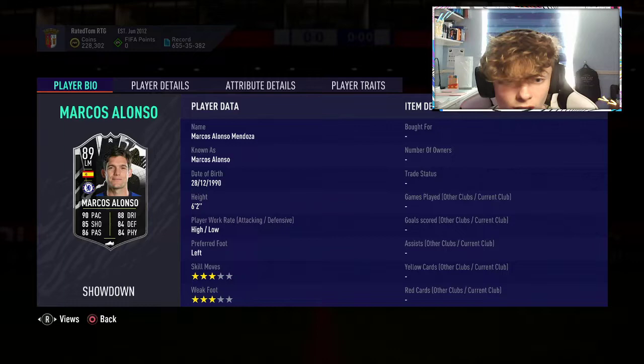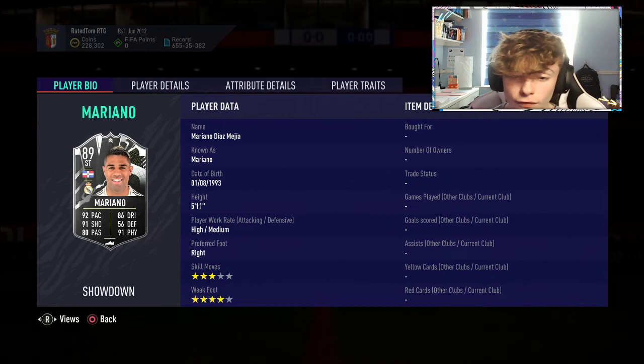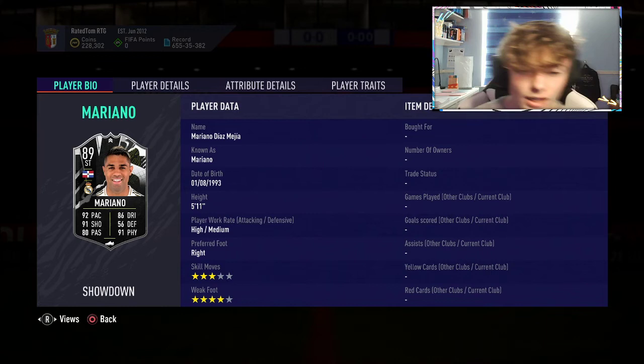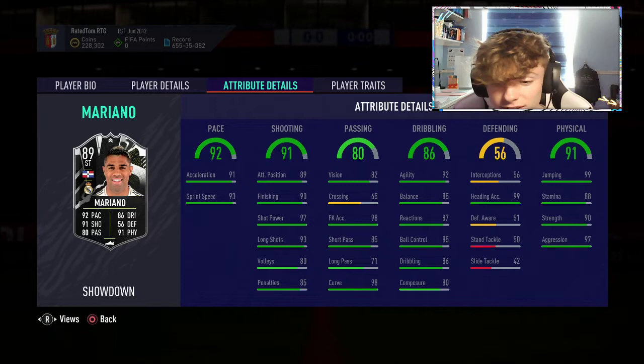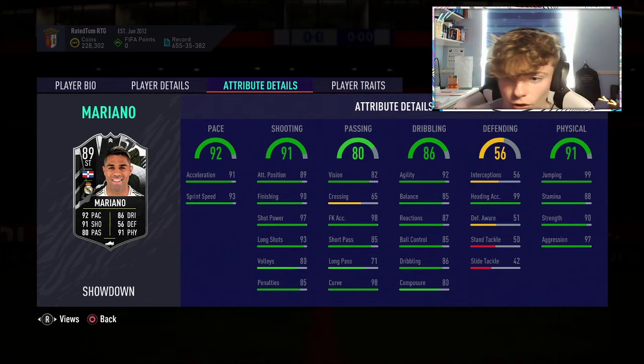That Marcos Alonso card has very, very good in-game stats. Now we'll look at the Mariano, who is 3-star, 4-star — just a little better than Marcos Alonso with the skill moves. His in-game stats include 99 jumping, 97 aggression, 90 strength, which is brilliant. He's also got 92 agility, 85 balance, 98 curve which is a bit weird, 90 finishing, 97 shot power, 93 long shots, and he's very, very quick — similar to Marcos Alonso.